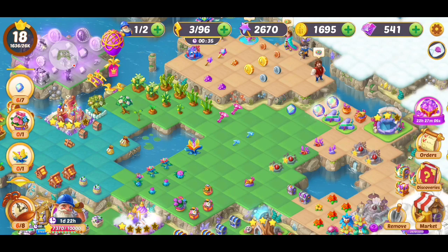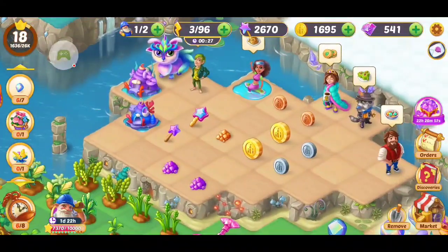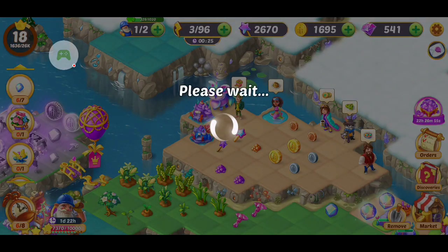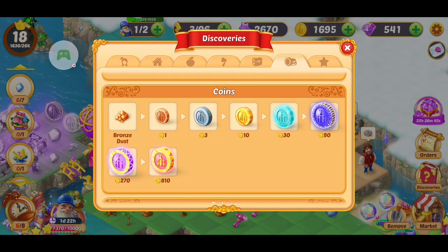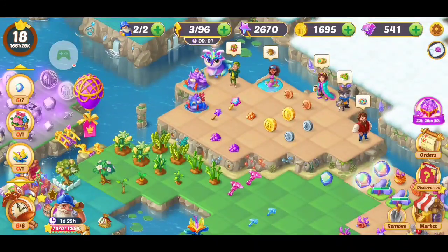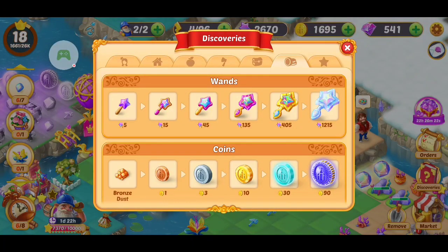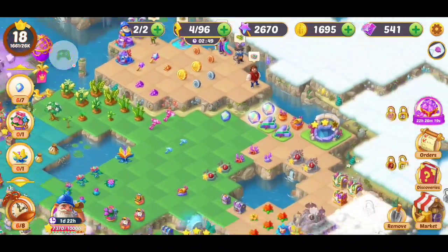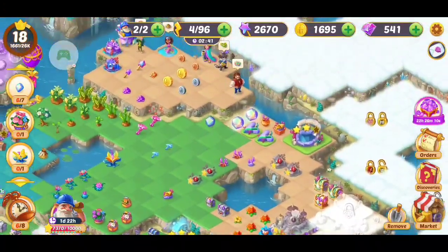My fifth and final tip is to complete your orders, and when you complete your orders, save your coins. Slowly try to merge them higher to a higher-level coin. I'll show you right now in my discoveries — I just finished merging this final coin all the way up. Try to do that; it's going to take patience, but it's so worth it. Once you do that, you get 810 coins for just one of those. Same thing with the wands — 1,215 experience — I still need more to unblock this little area, but so worth it.